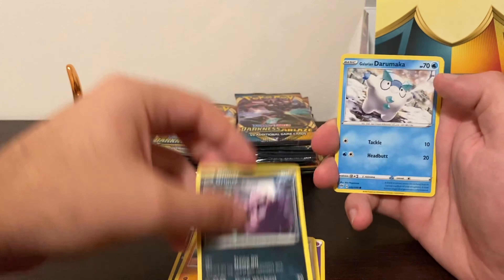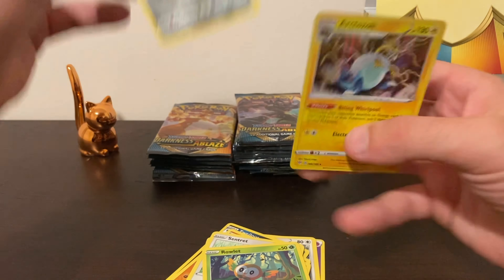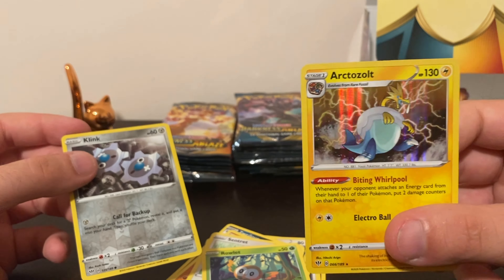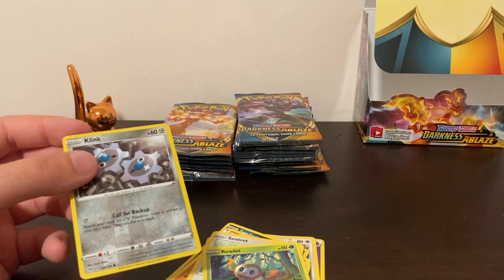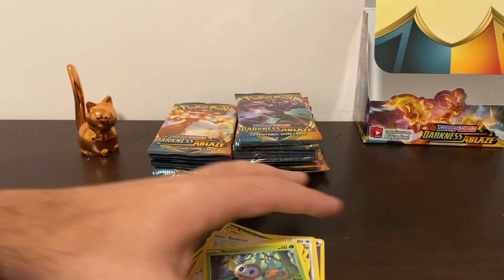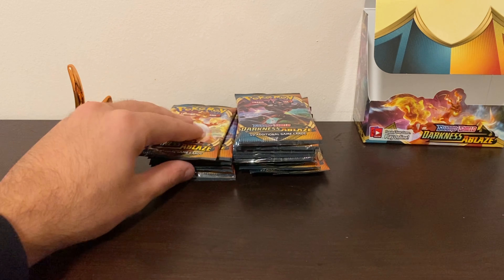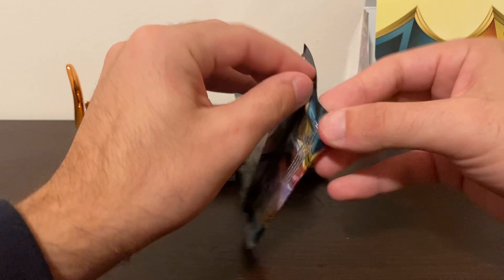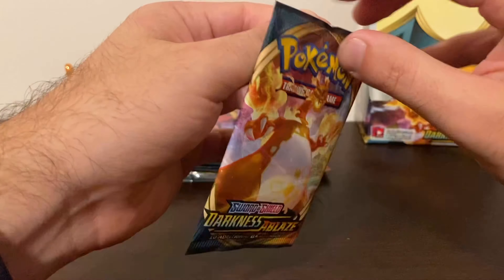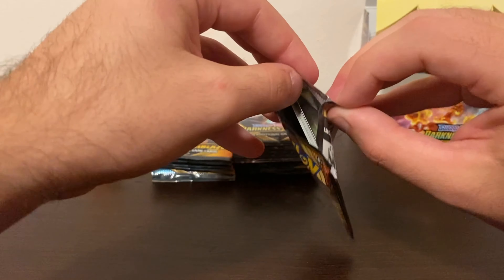If it is a PSA 10, it's worth like four times the amount of money — it's insane and I would love to have that. Nice holographic right there to start these packs! If we can get that Charizard, I'd like to take my chances of sending it to get graded, as well as maybe some other cards that I have on the more valuable side in good condition.